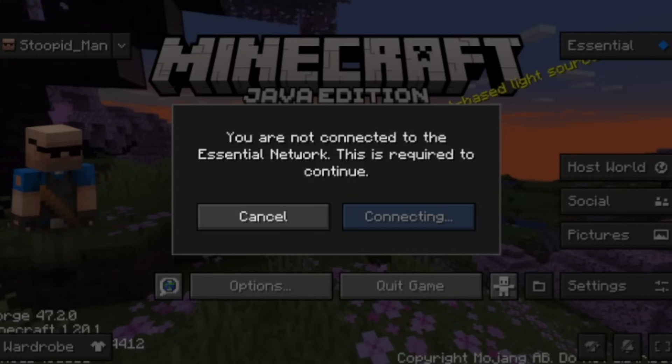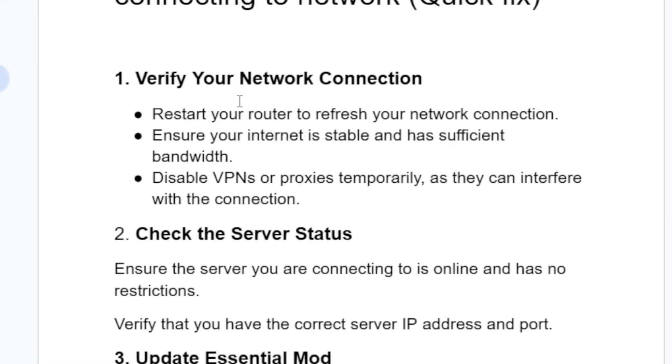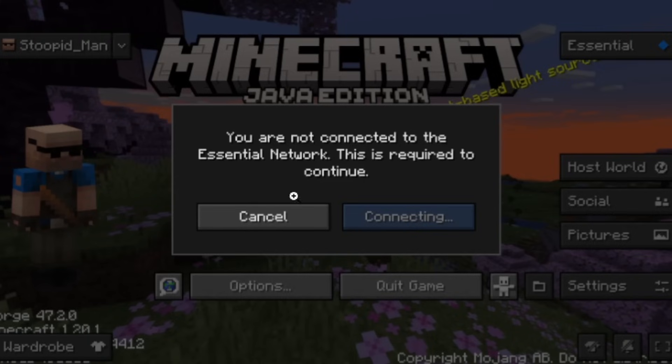The first step you need to try in order to fix this problem is verify your network connection. Restart your router to refresh your network connection, ensure your internet is stable and has sufficient bandwidth, and also disable VPNs or proxies temporarily as they can interfere with the connection.